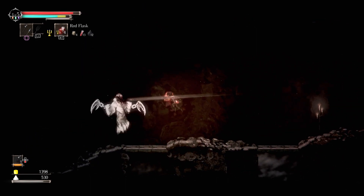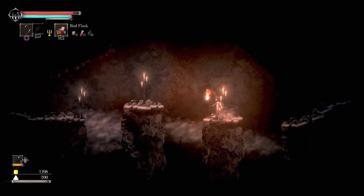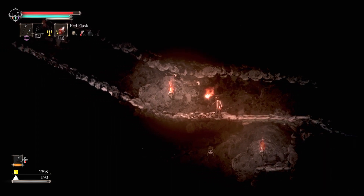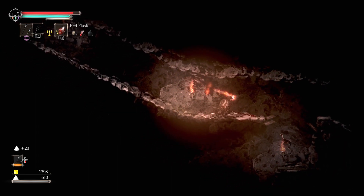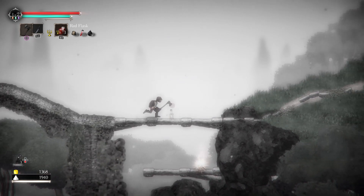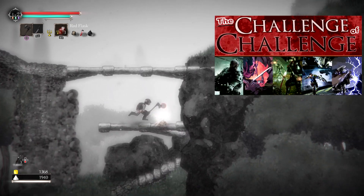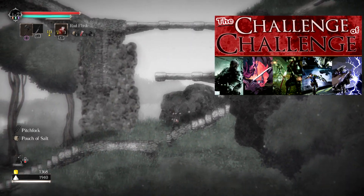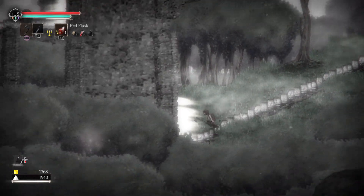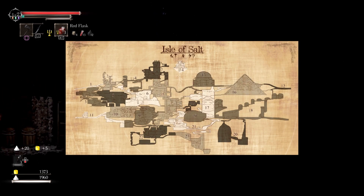The world design of Salt and Sanctuary is what I would consider to be the only region of any souls-like that matches, if not exceeds, the complexity and doubling-back-on-itself nature of the world of Lordran from Dark Souls 1. I refer to the world design of Salt and Sanctuary as a madman's labyrinth in my video I made in 2018 breaking down the entire souls-like genre, and I'm going to do it again here. Yes, the complexity of this world is absolutely daunting and feels like you're navigating a cruel madman's labyrinth.